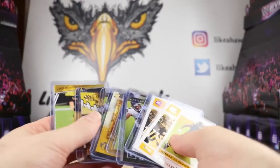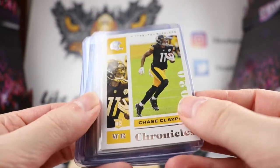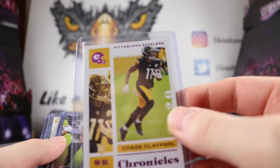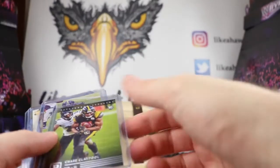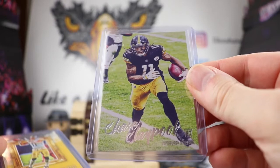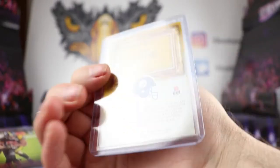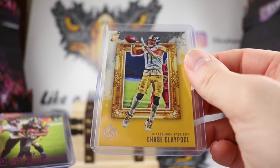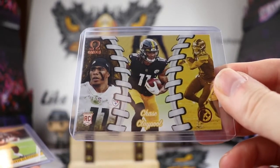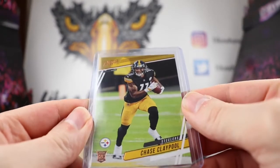We got eight Chase Claypool cards for around $10 including shipping. We have a Chase Claypool that's encased, and the pink version of that. This is the Pantheon Chase Claypool — there's the back of that. We have the Luminance Chase Claypool — love the Luminance stuff, it looks great. We have the Chase Claypool from Gridiron Kings, the football version, which was kind of cool. We have the pink version of the Pantheon, the Omega Chase Claypool — I think that was an old school set they used to do — and then the Prestige 2020 rookie card.